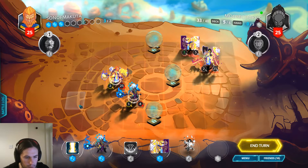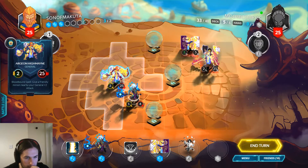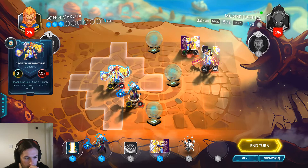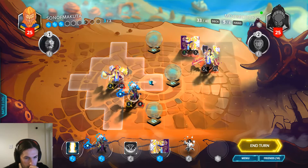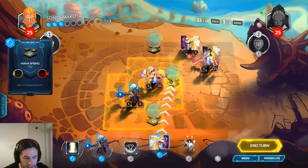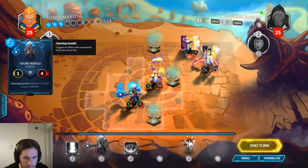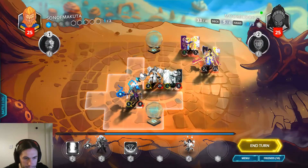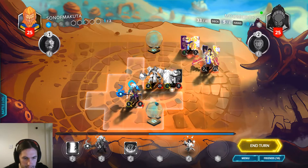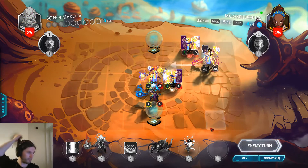Second Herald. I could just take the center — my opponent's able to come down here and trade but then they don't get the mana tile. I'll move her up one so that she's more likely to be able to Holy Immolation stuff.